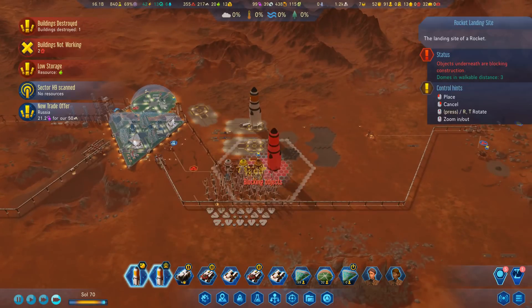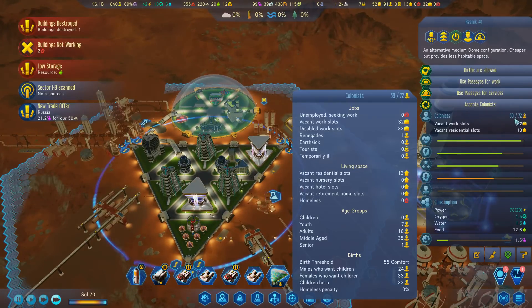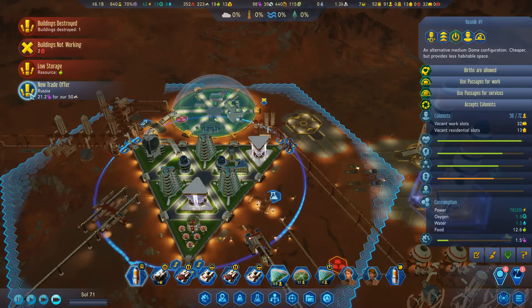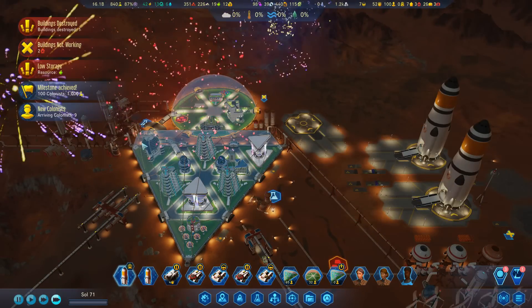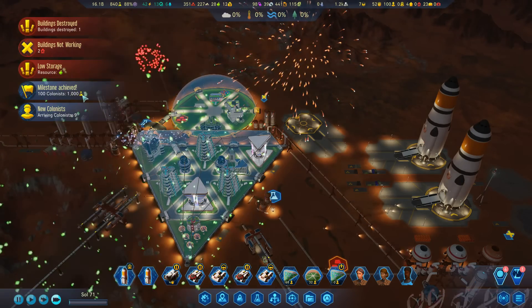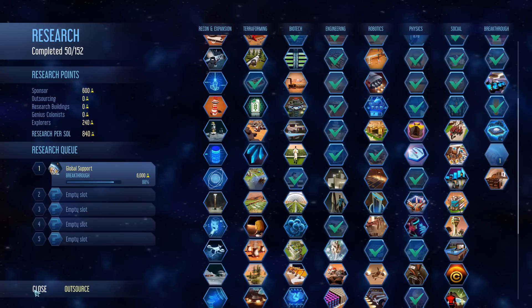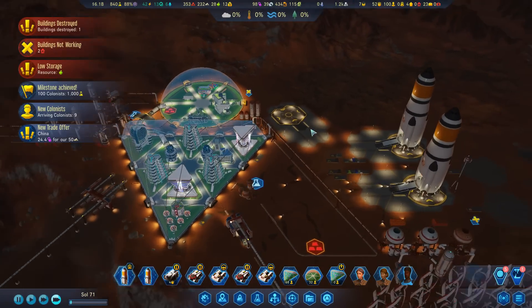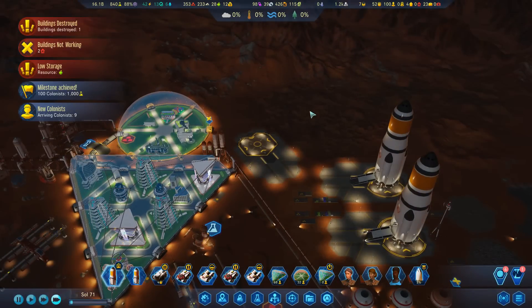We've got room for about 13 people so we're bringing in an extra 9. Milestone achieved - 100 colonists! And we get 1000 research which is nice. 88% we're close. 24.4 - that will do, accept! Cool.